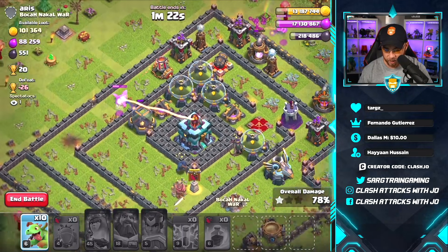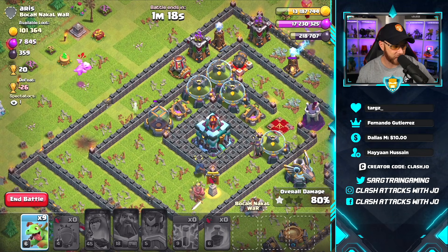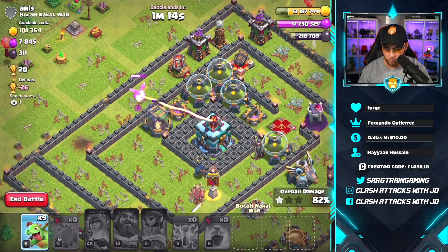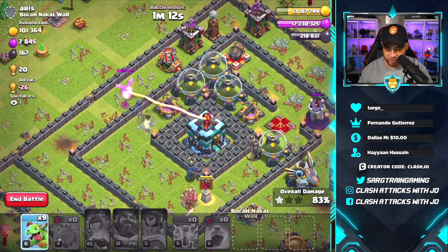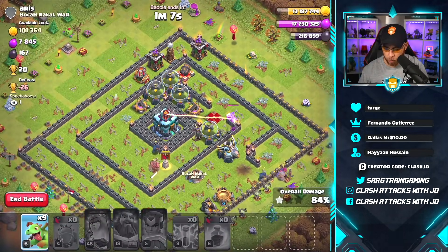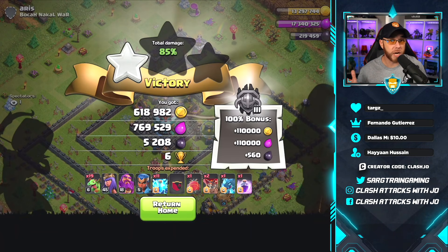Let's drop to go in after that storage. I don't really care about the town hall — it's not a big deal if you don't take it down, we still got the win regardless. There's a little bit of resources remaining in the town hall but I think we can walk away, save the remaining nine baby dragons, and walk away with a big chunk of loot. Not too bad overall.